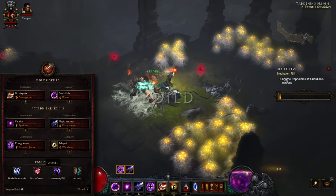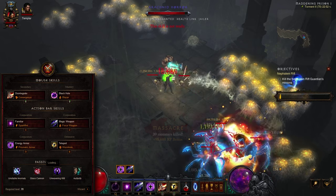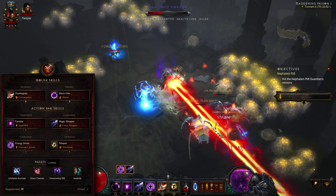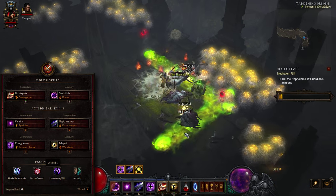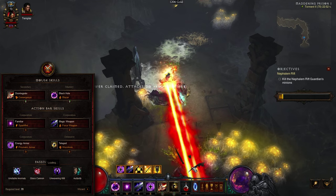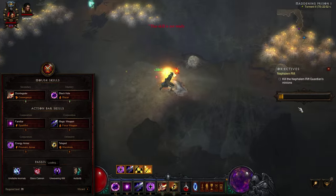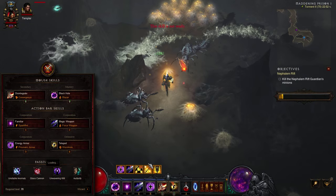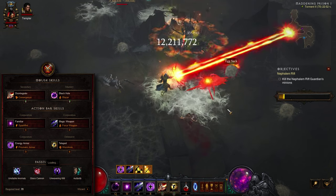The build revolves around the channeled Disintegrate Convergence, whose effectiveness is amplified by easy-to-obtain fire gear and costs are mitigated through skill choices and select items. The basic strategy is to open the fight with Black Hole Blazer, drawing enemies for an easy follow-up with Disintegrate Convergence. Keep yourself mobile through Teleport Wormhole and stay safe through the all-resistance amp from Energy Armor Prismatic Armor.